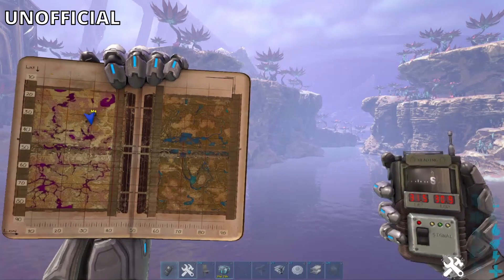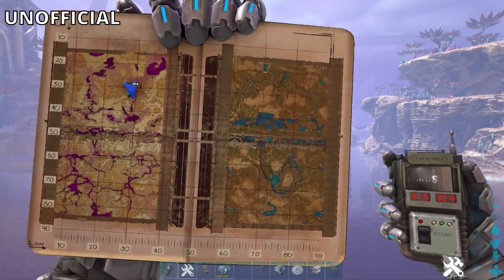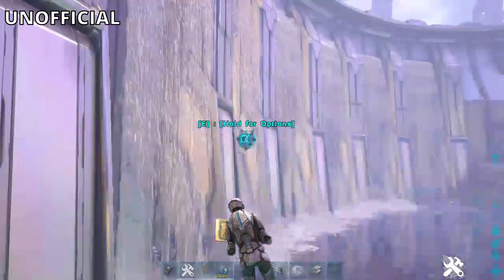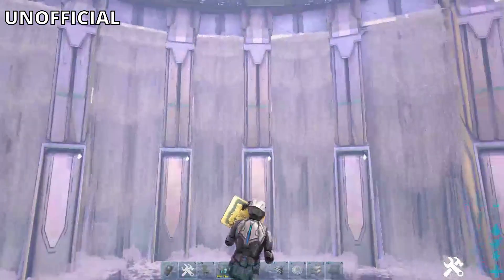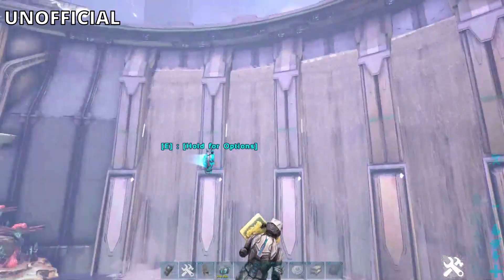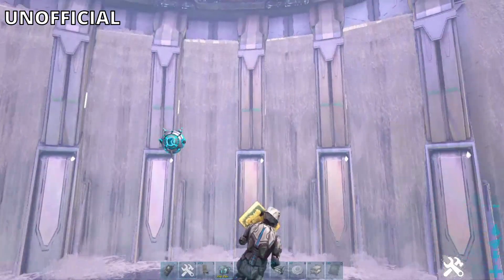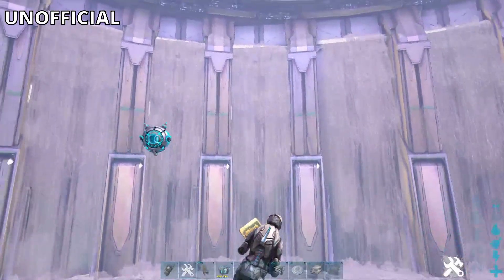Hey guys, today I'm going to show you some overpowered rat holes I found in Genesis 2. Here we are at rat hole number one. Here are the coordinates, it's around 30/30. It's in this waterfall — it's pretty huge, you can't miss it. To get to the rat hole you have to be on the fifth waterfall from the left, so one, two, three, four, five — this fifth one.